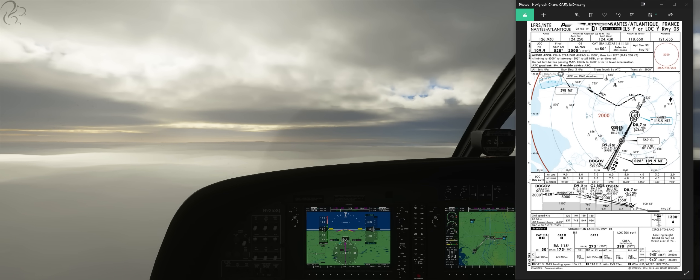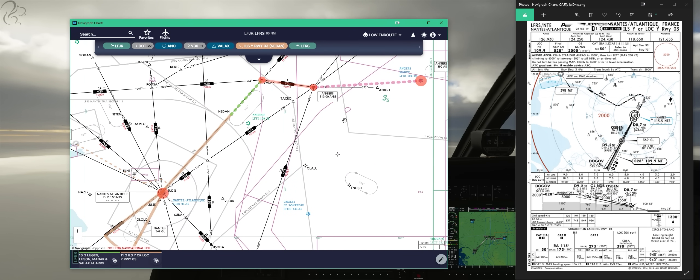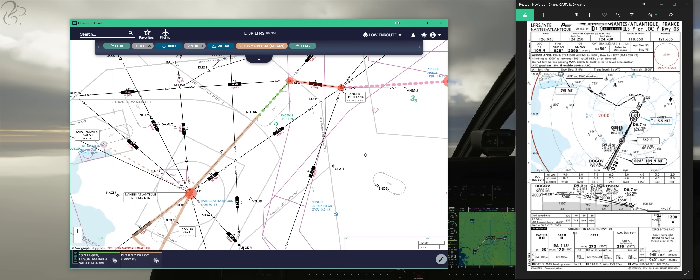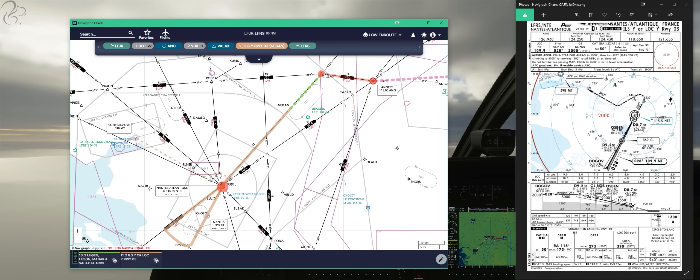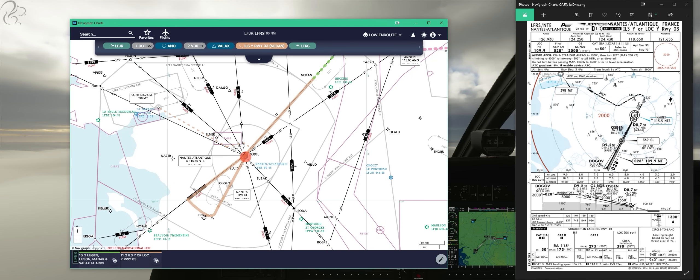Unlike the TBM 930 video, I'm going to make things a bit more interesting. I'm going to approach from the northeast. Looking at this arrival, this is my entire flight plan: we're coming in from Juliet Romeo, going to the Arja VOR, then heading to VALAX. From VALAX we follow the VALAX-1 Alpha arrival towards the airfield. From the VOR DME, we're going to head on a radial of 233 outbound, flying 15 nautical miles away before turning left to Dogoff and then finding our localizer.